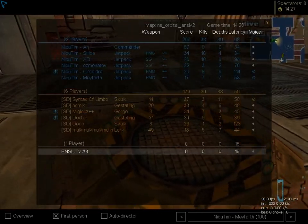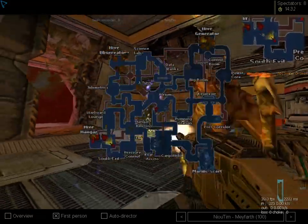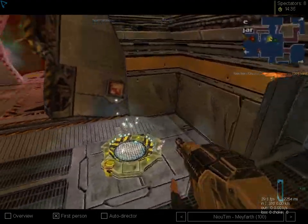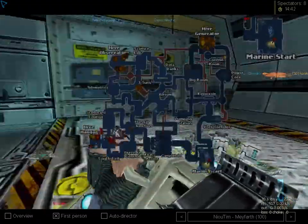You have to use it because there's no fade in the field at the moment — maybe just Doctor, I don't know. And the hive is dropped in Hangar — I missed it. The hive is dropped in Hangar. There's a sensory for a sneaky hive, but it didn't happen because RJ found out.